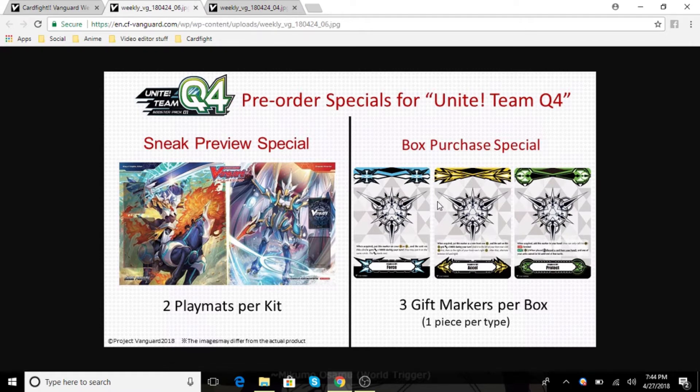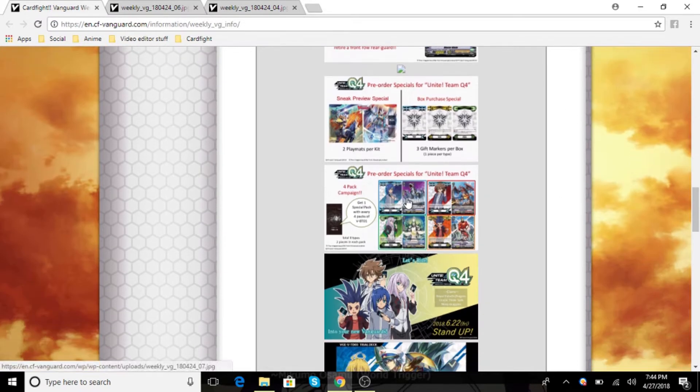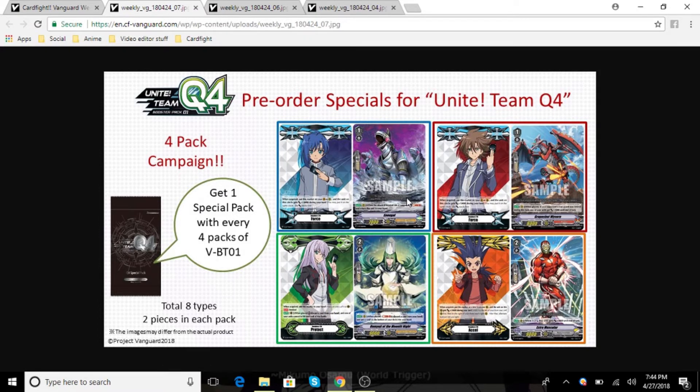For the sneak preview, we're getting two play mats per kit and three gift markers per box. I'm really excited about the promos — for every pack you get, you get one promo pack. We're getting gift markers featuring the main characters: for Force we're getting Aichi and Kai, for Protect we're getting Misaki, and for Excel we're getting Kamoi. I really love the artwork.